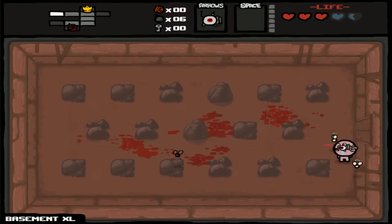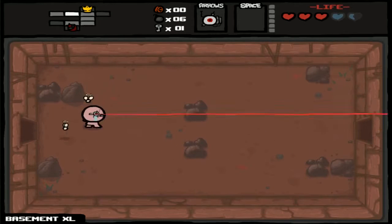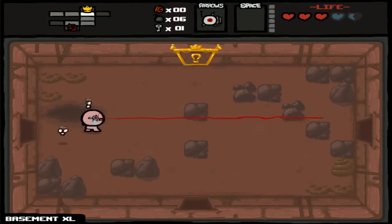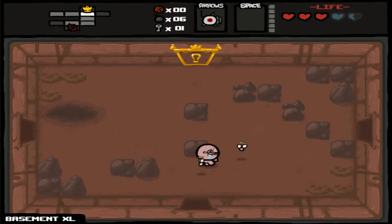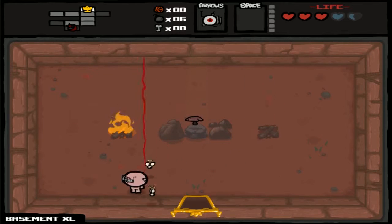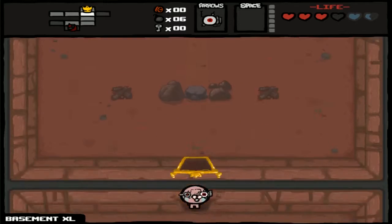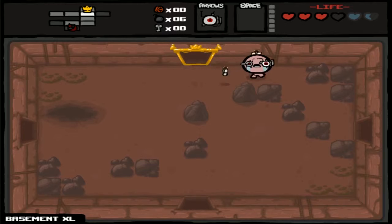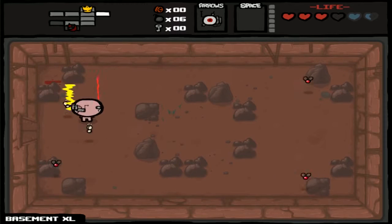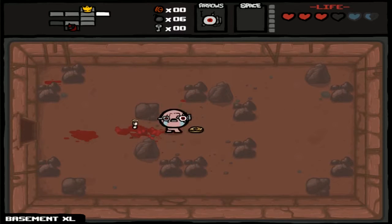Oh my God. That laser though. Number 1 increases the tear rate but has no real downsides other than making your tears yellow. It usually makes your range really tiny, but seeing as we have both Techs, they're laser weapons and have unlimited range. And we just added the fat odd mushroom.